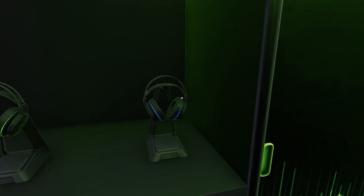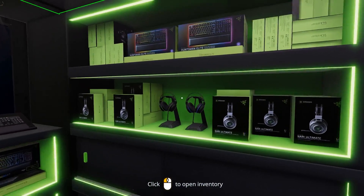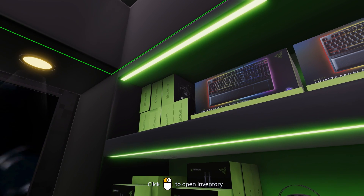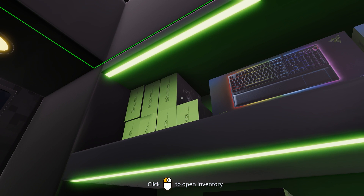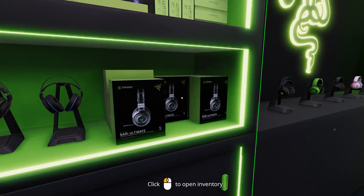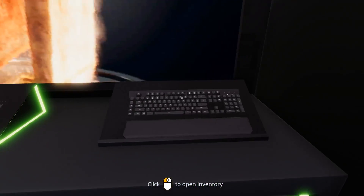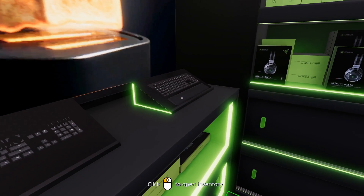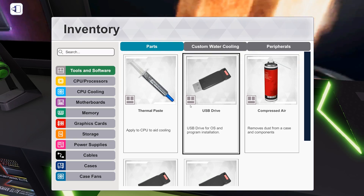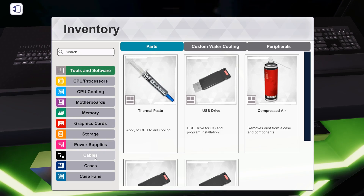We got a bunch of headsets here — not interactable. Every color of whatever this headset is. There's inventory, some keyboards, some Hunts. The Nari Ultimate — that's a headset. Looks like a little cigarette, the mic. And the Blackwood of Chroma. This is just like a big Razer advertisement. These keyboards are like — something's on right here. What are these keyboards doing? Oh, there's inventory — okay, cool.